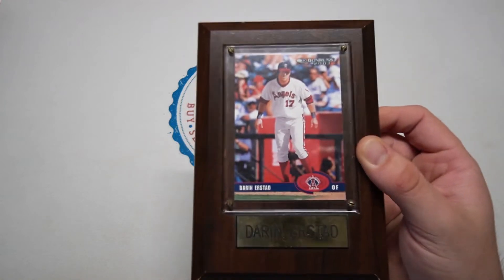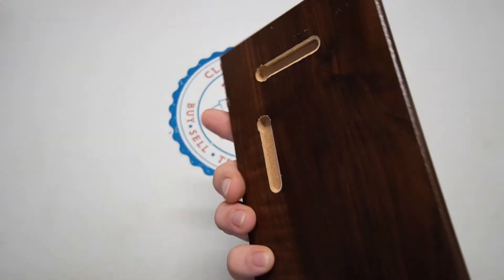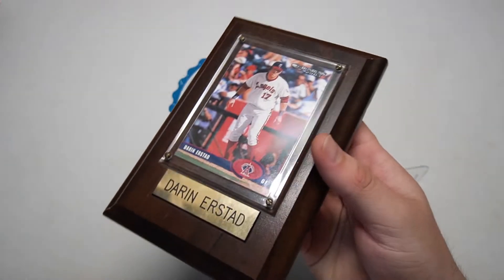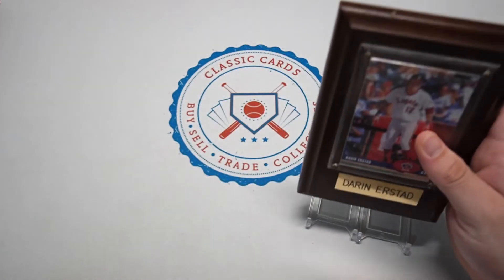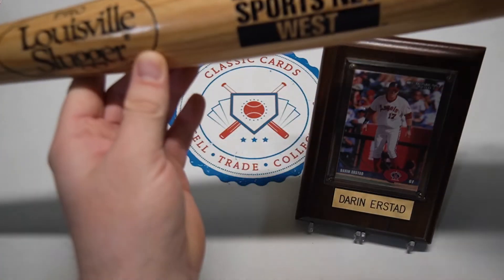This is kind of our little prop for today to help us — the 2003 Donruss encased in this little plaque. I love these; I think I bought this, chips and all, for like a dollar at a flea market or a thrift store in San Diego. That guy's going to help us today.